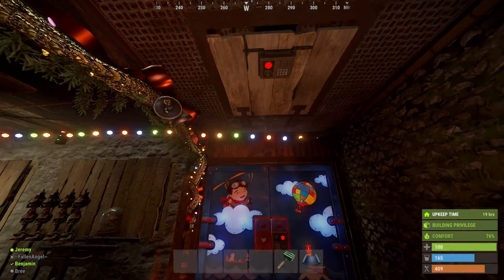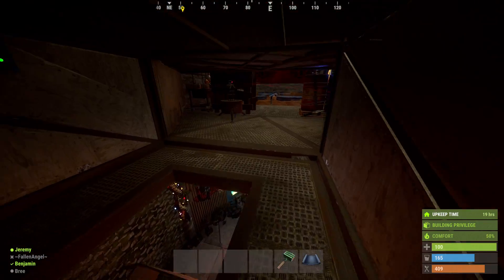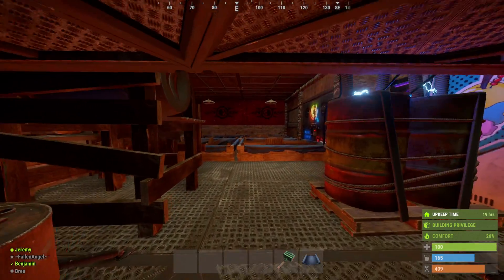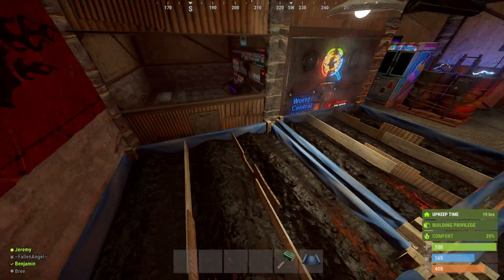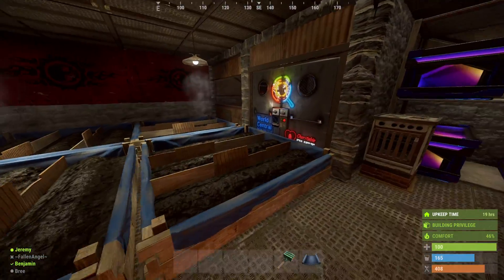I know this looks like a cutesy RP base, but it's actually really, really, really strong. I know that 120 rocket 3x3 sounds like it's impossible, but I'm telling you it's not. This base is bare minimum 120 rockets to get to main loot, and I'll show you why here in a little bit.